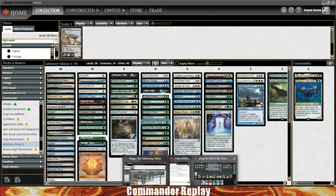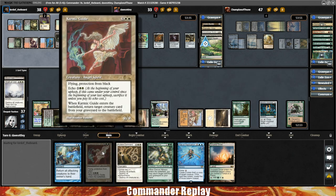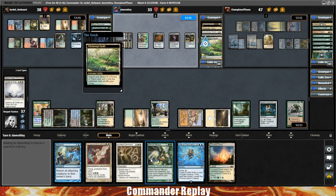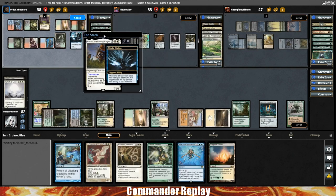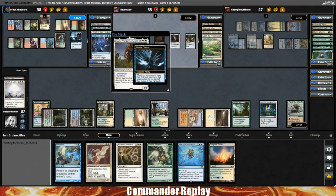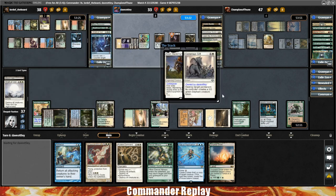Getting the Reclamation Sage might be a good idea. With seven mana, we could get two triggers off the Karmic Guide. We could put Eternal Witness and Siege Rhino into the graveyard, then pull two of them out with Karmic Guide. I like the way that sounds. Or maybe we go Eternal Witness and Reclamation Sage, because I think we really need to get rid of the Mind's Dilation. Siege Rhino can wait for a second.